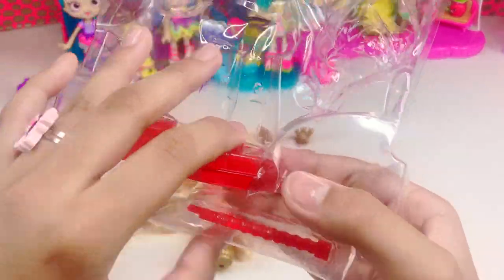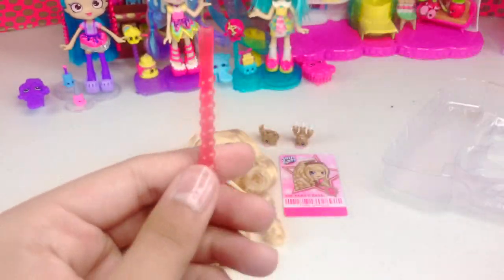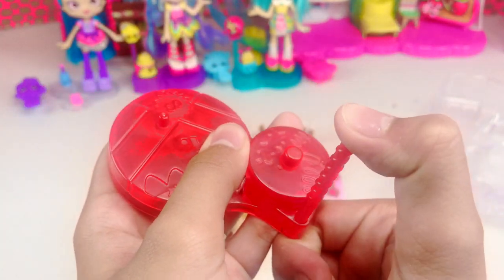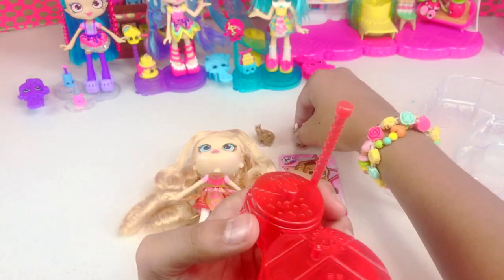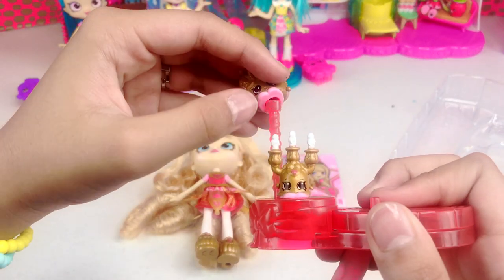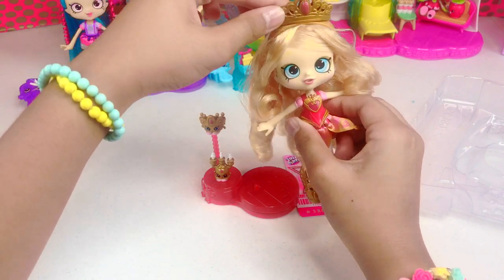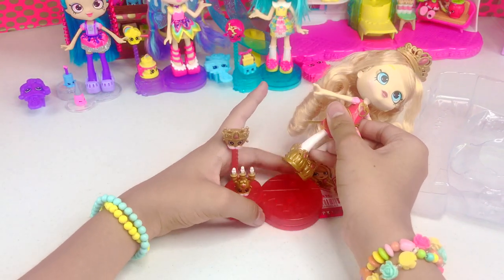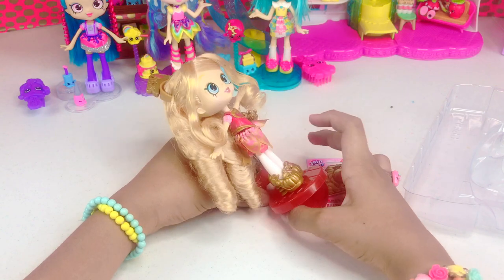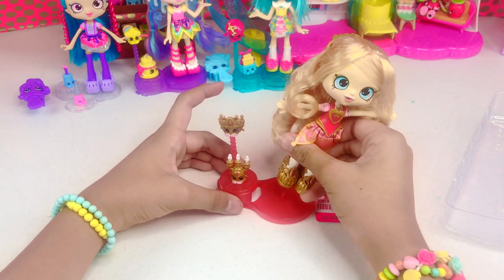The last thing she comes with is the dancing stand. We take this piece and insert it here, then put the Shopkins here — the candle on the bottom and the crown on top. Then we put Tiara on top. Now she can spin — wee! It can also come off so it can just be a regular stand.